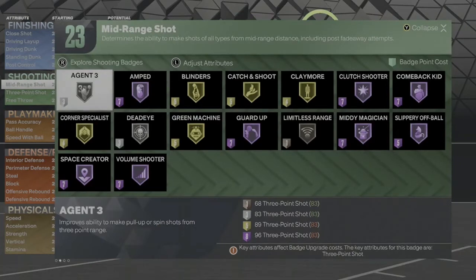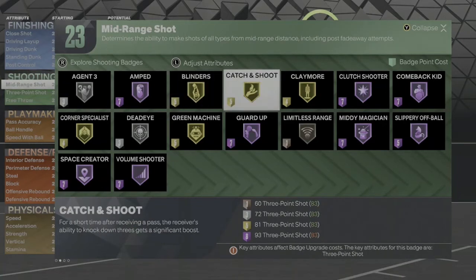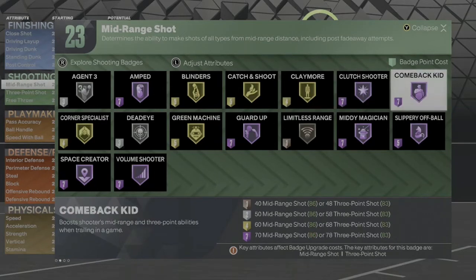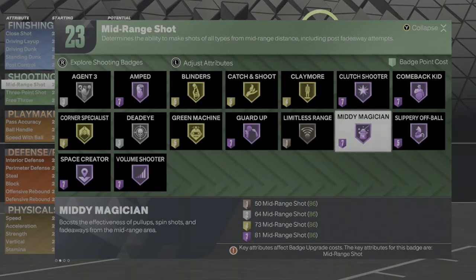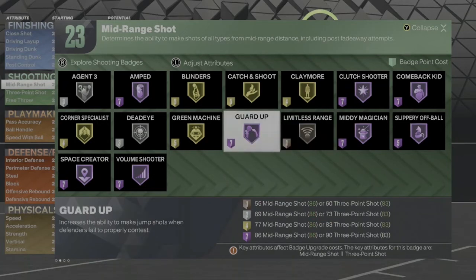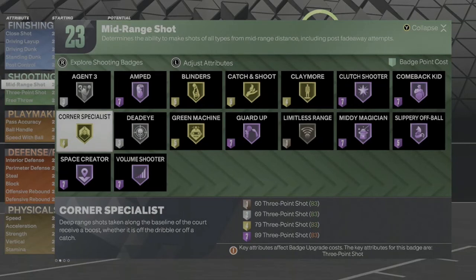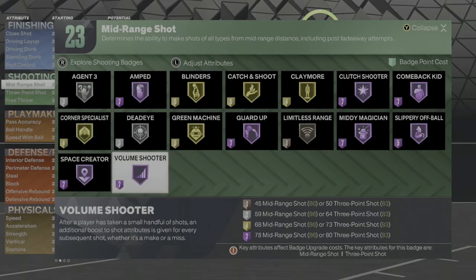For your shooting badges you're gonna get: agent three on silver, amped on Hall of Fame, blinders on gold, catch and shoot on gold, claymore on gold, clutch shooter on Hall of Fame, comeback kid on Hall of Fame, slippery off ball on Hall of Fame, midi magician on Hall of Fame, limitless range on bronze, guard up on Hall of Fame, green machine on gold, dead eye on silver, corner specialist on gold, space creator on Hall of Fame, and volume shooter on Hall of Fame.